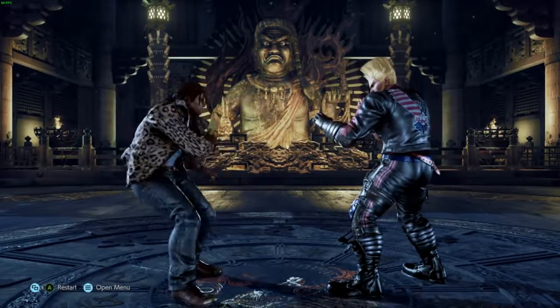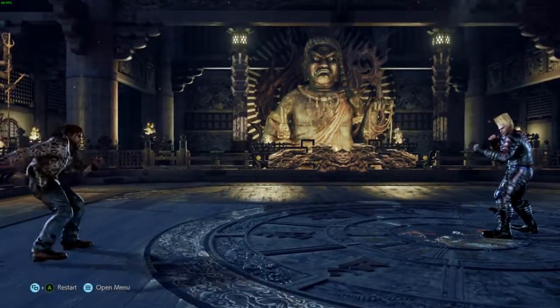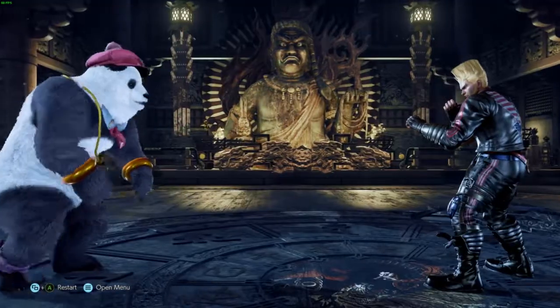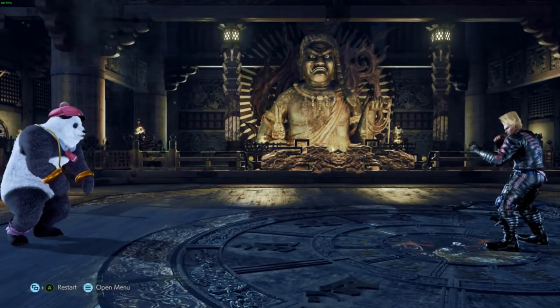Another important thing to keep in mind is that not all backdashes are created equal. Some characters like Eddie will have an amazing backdash, whereas the bears and Gigas will have the worst, so keep that in mind when forming a game plan around your character's movement.